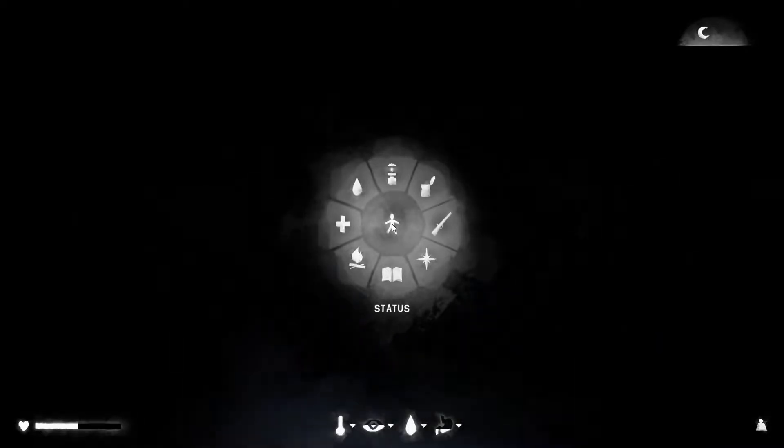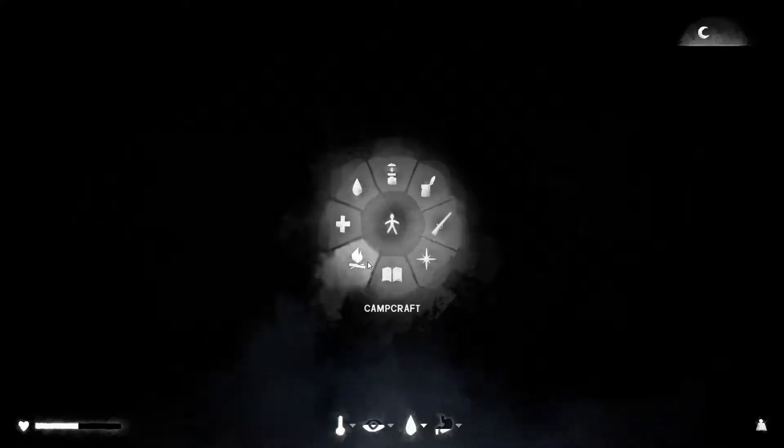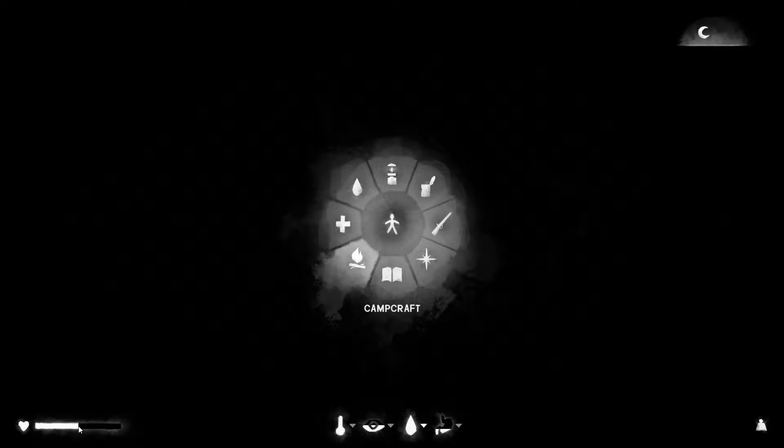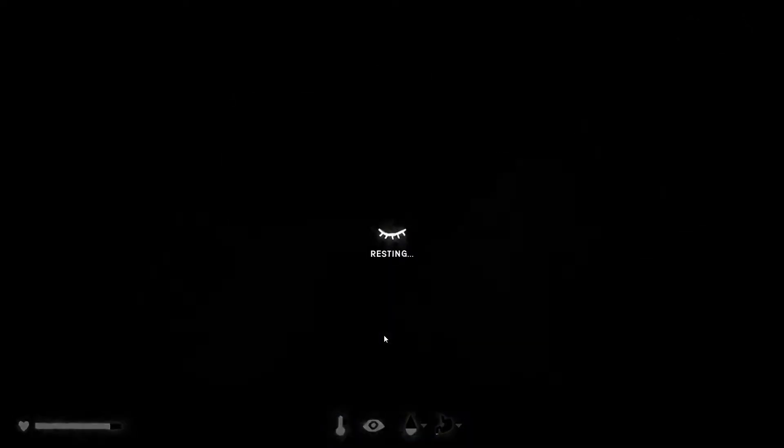Welcome back to The Long Dark, episode 2 chapter 2 part 5. We join in the middle of the night, which is why the menu is on screen. We need to sleep through till morning — our condition is a little low, so sleeping will bring that back up. Drinks fine, food fine, so let's jump into bed. Another three hours should bring our condition all the way back up and get us through till morning.